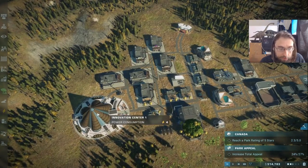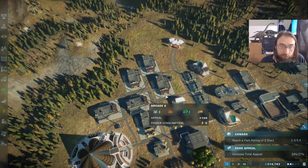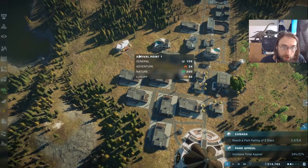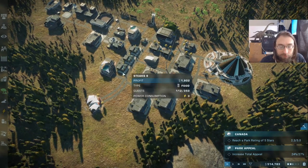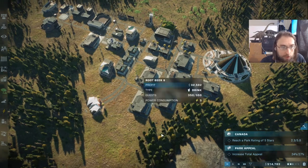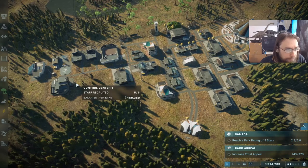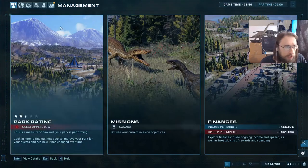We might be able to squeeze in the nesudos. We also want to reorganize the park today — get the Innovation Center moved back over here and start to rebuild more efficiently around a better placement with a new arrival point. We'll move the arrival point, get everything positioned better around it, and streamline the park a bit. But that's going to have to wait until we have more money.